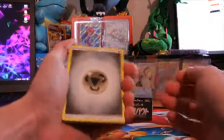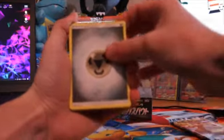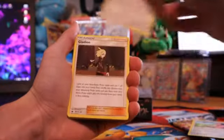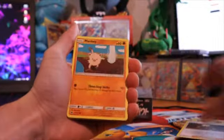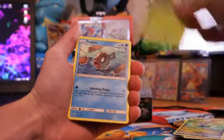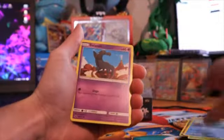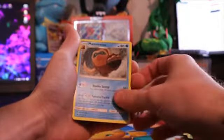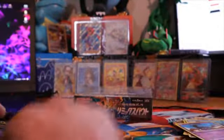Got some good old metal Miltank — oh my goodness. Mankey. Phoebe's slanted reverse holo. And then a Mamoswine for the rare — nice. Okay, so there's one down for Crimson Invasion. Good old trash pack right there.